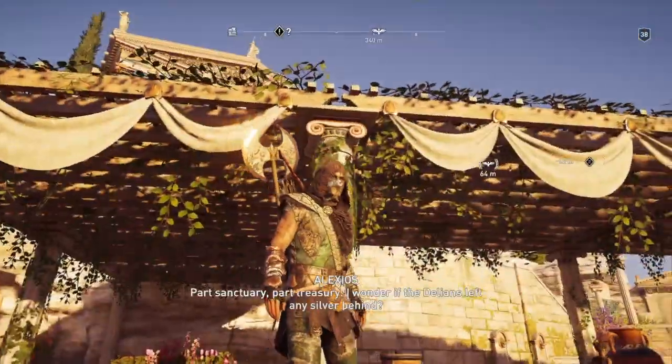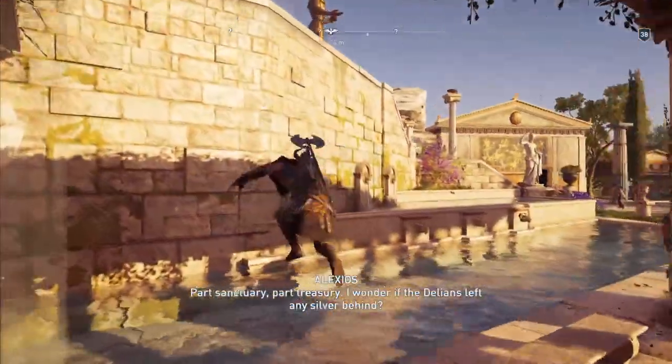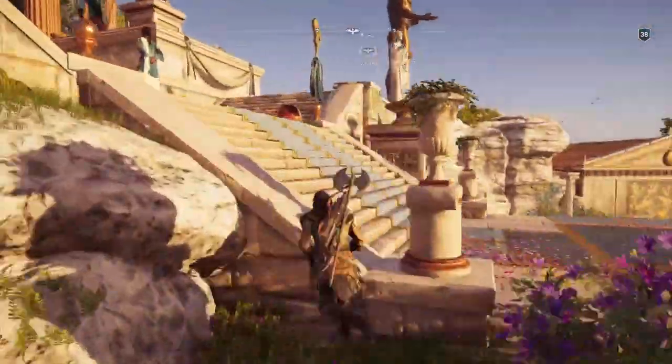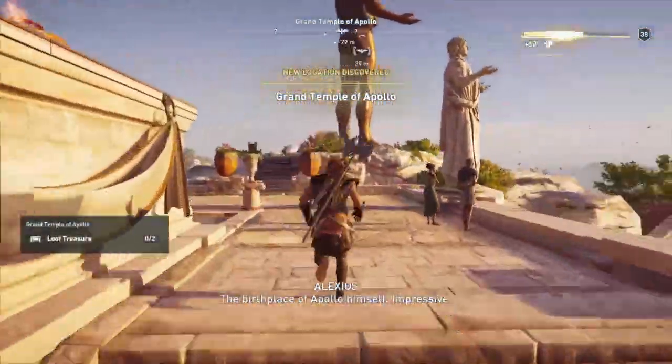Part sanctuary, part treasury. I wonder if the Delians left any silver behind. So we climb up here and then there's this big statue over here — the first place of Apollo himself.